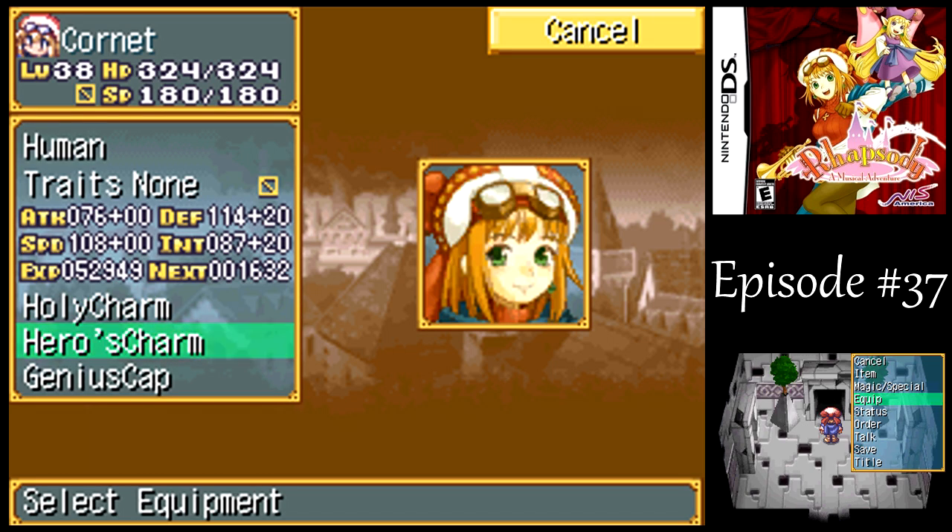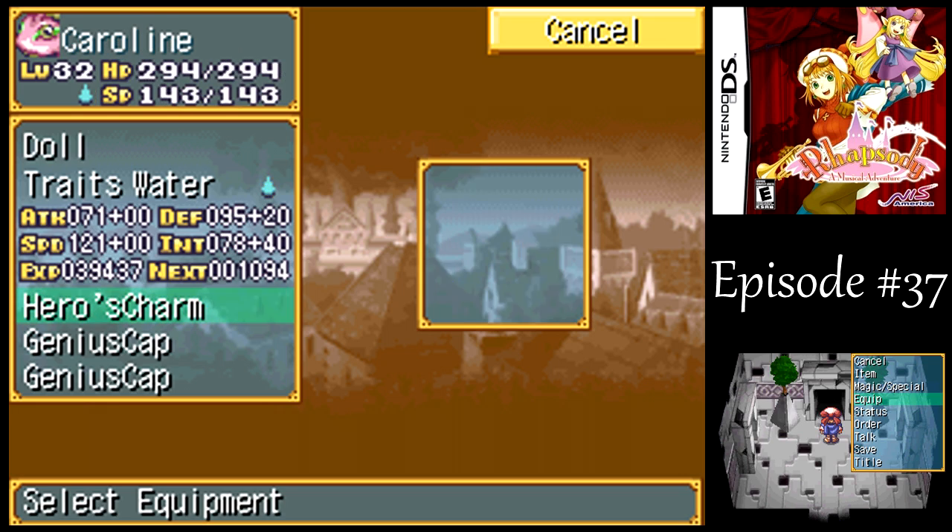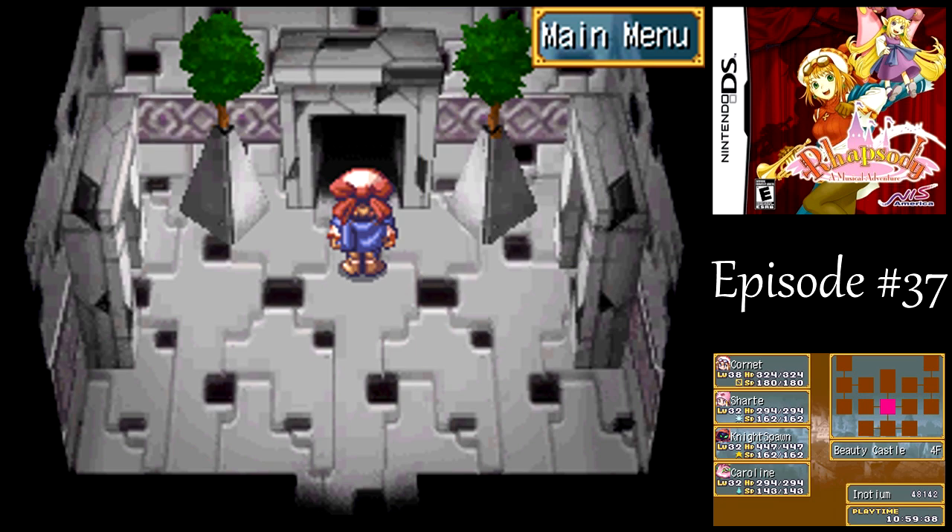Most notably, I've got either the Hero's Charm or Defense Robes equipped on everyone to help out in case all the enemies decide to gang up on one character. I've also got the Magic Robes and Sonic Shoes equipped on Shart, because she's mostly going to be healing, while Nightspawn and Caroline are going to be dealing the bulk of our damage.